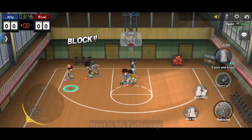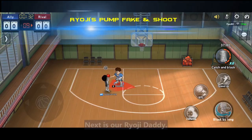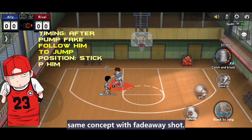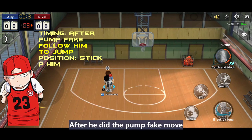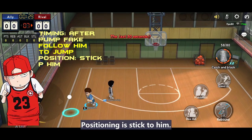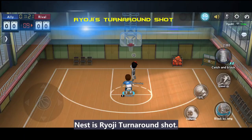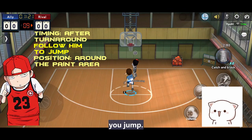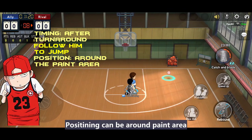Next is Koshino's layup blocking timing. After he changes his hand to do the layup, then block. Next is Koshino's fade away — same concept. Next is Ryoji's pump fake shot, which shares the same concept with a fade away shot. After he does the pump fake move, he jumps then you jump. Positioning is stick to him.